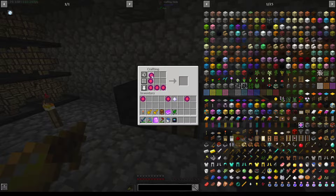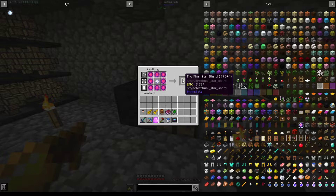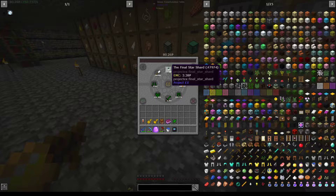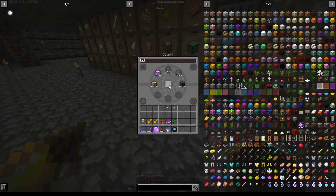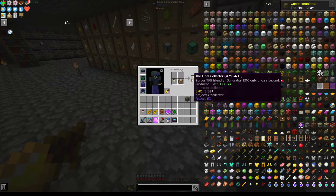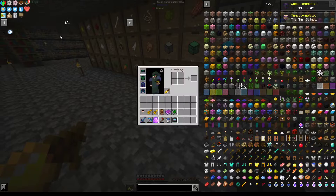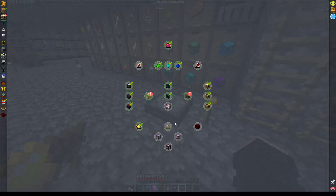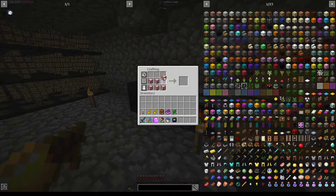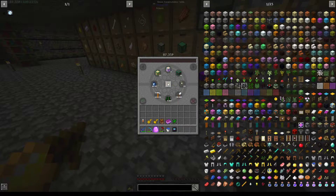We are going to craft the Final Star Shard. We need a Faded Matter Collector and Faded Matter Relay — these go like this, and that guy goes like that. Let's go over here — Final Collector. We'll go like that to get one of you, two of you, and then six of you.